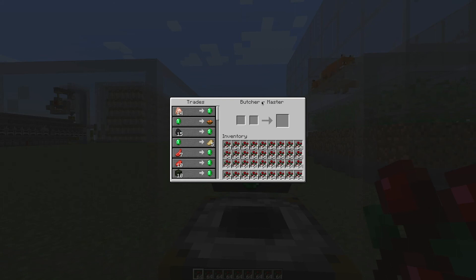We have a master butcher and his last trade is sweet berries. Let's just see if this works automatically. Let's put it up there and trade with him - 12 emeralds. Let's work with that.